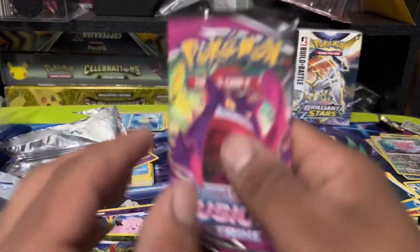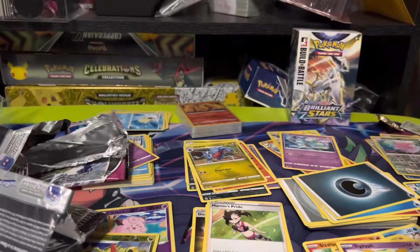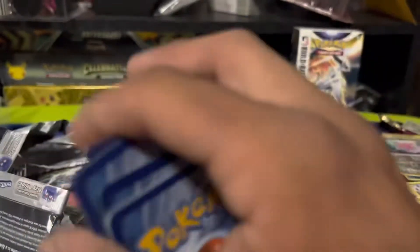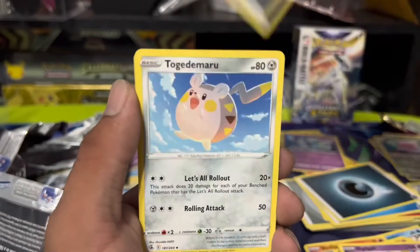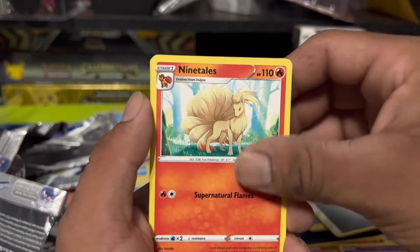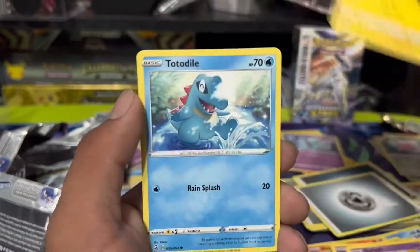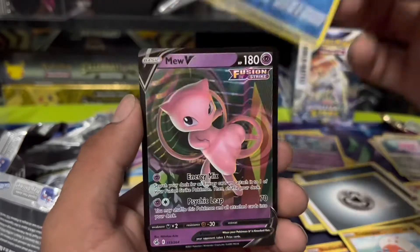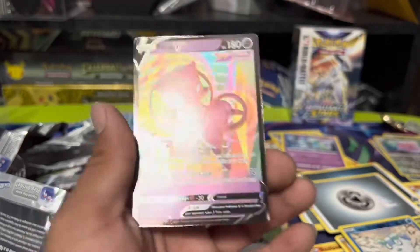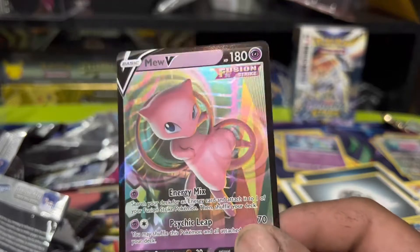All right, we're gonna get into the last pack of Fusion Strike, then we got two Brilliant Stars to go. Sorry, I don't know when I'm gonna get another computer — probably gonna be end of the month. We have Ninetales, Quick Ball, Snorlax, Toxel, Totodile, Club Office, Glare, Drampa — and we got a Mew! Hell yeah dude, look at that Mew — adorable!